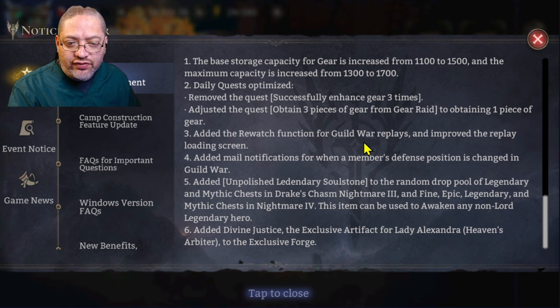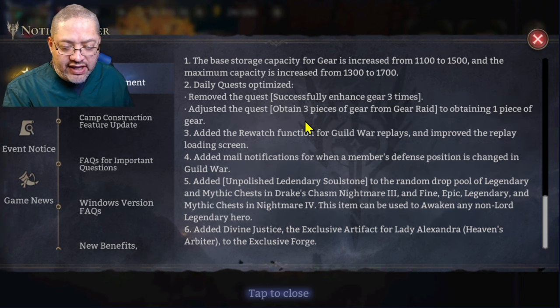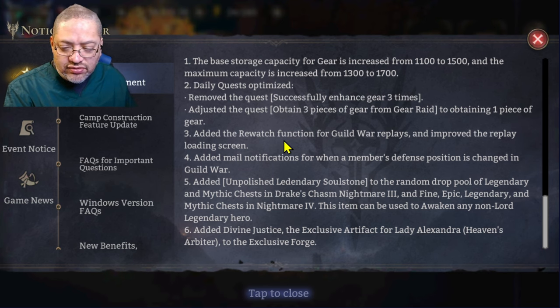They added a rewatch function for guild war replays. We could already rewatch them, so I'm curious how exactly they improved it — they also say they improved the replay loading speed. One thing I really want them to fix is the ability to restart or replay friendly battles, because they removed that and now you have to click out and go back in to redo practice defenses.